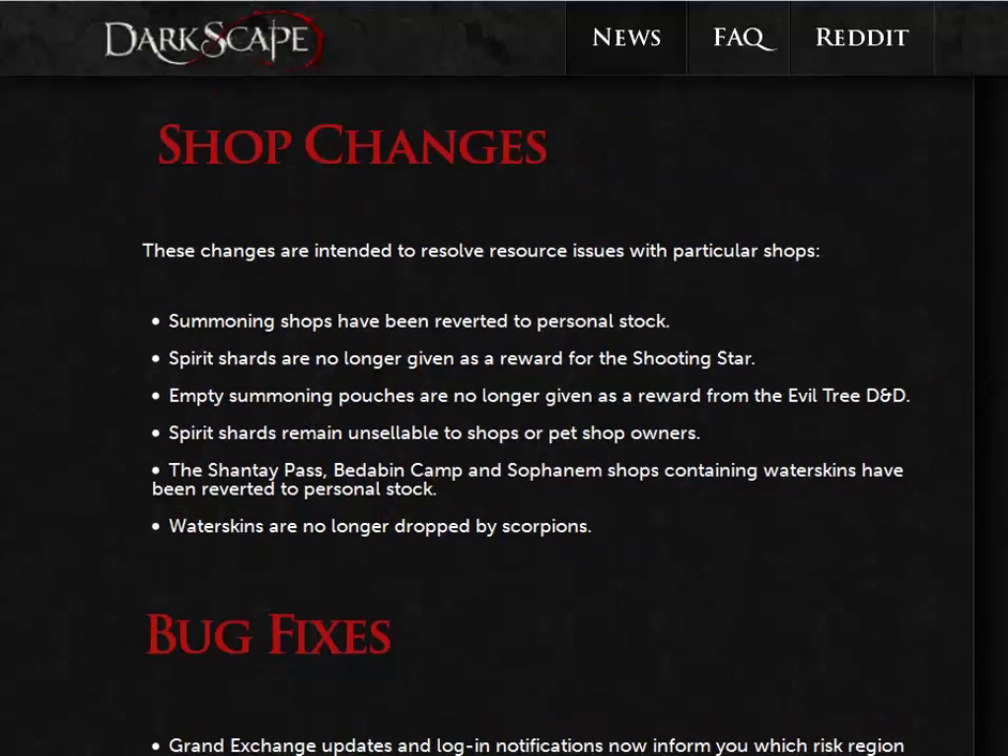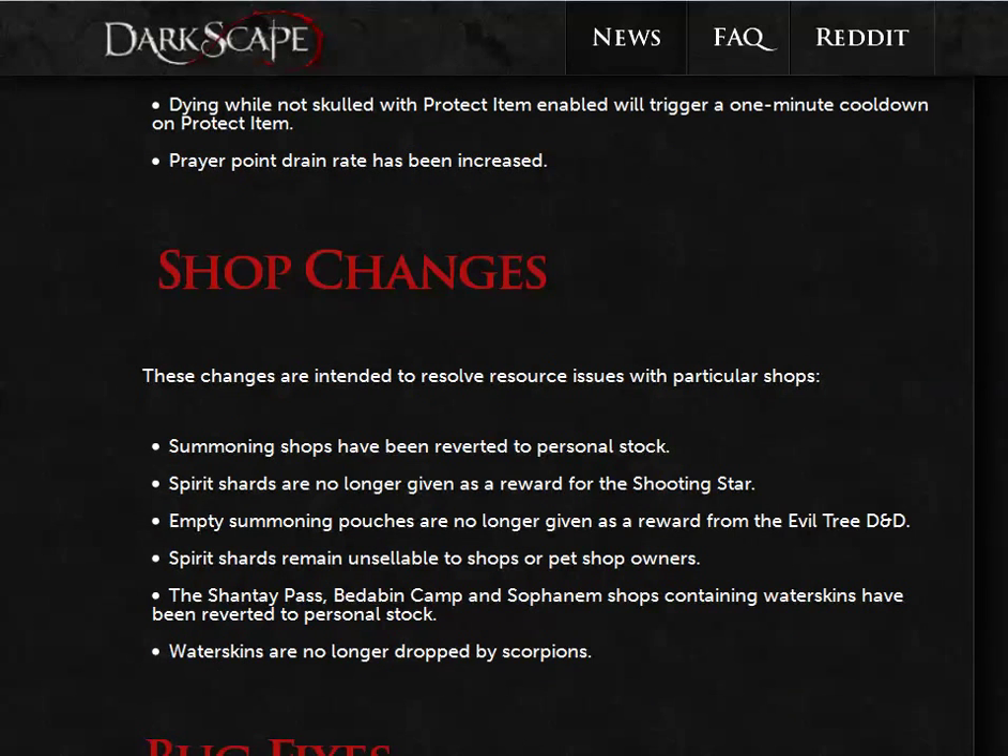Shop changes. These changes are intended to resolve resource issues with particular shops. Summoning shops have been reverted to personal stock. Spirit shards are no longer given as a reward for the shooting star. Empty summoning pouches are no longer given as a reward for the evil tree D&D. Spirit shards remain unsellable to shops or the pet shop. The Shantay Pass, Bedabin camp, and Sophanem shops containing water skins have been reverted to personal stock. Water skins are no longer dropped by scorpions.